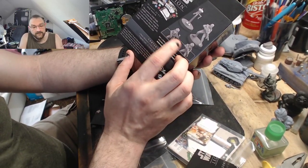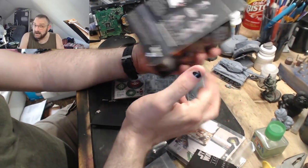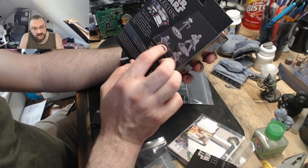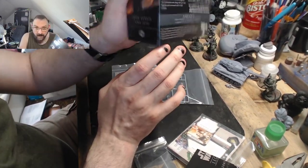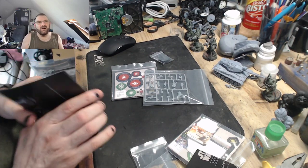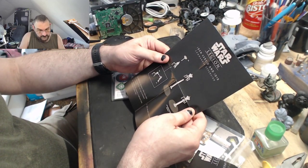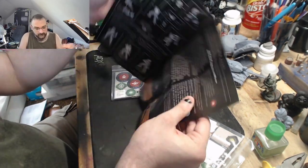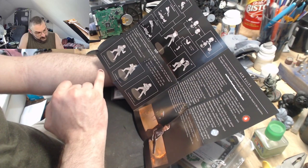On the box I honestly thought she came with extra miniatures like a little honor guard, but they're actually alternate builds for her - that makes sense now. Alternate poses: you can give her an E11 carbine, a fist, with or without the helmet. The droid comes in three bits either side plus the head, then goes onto the stand.